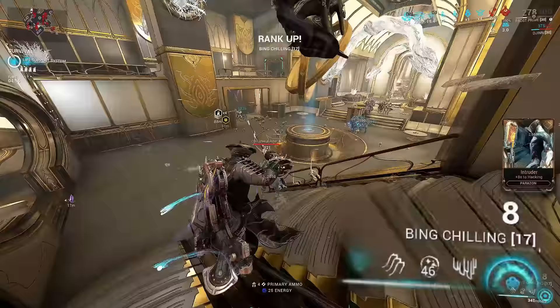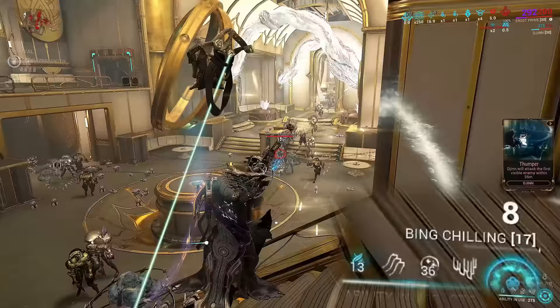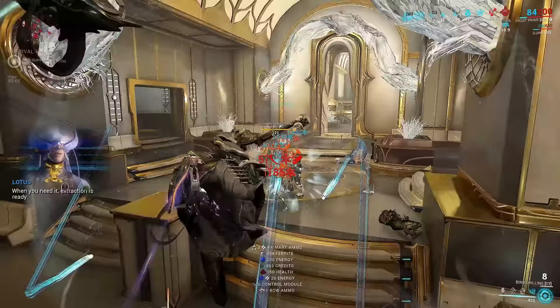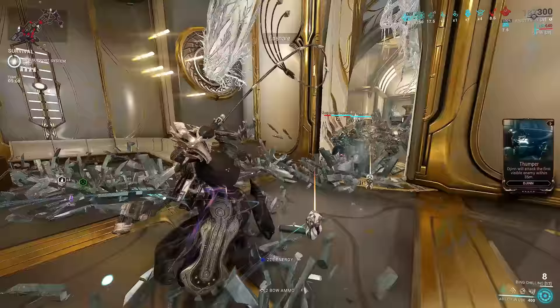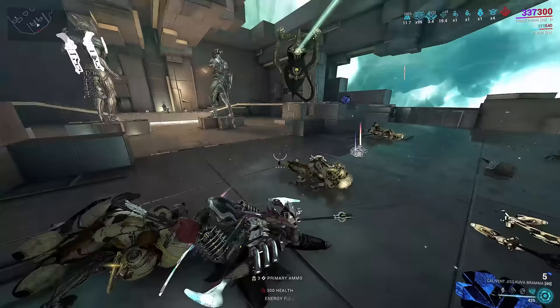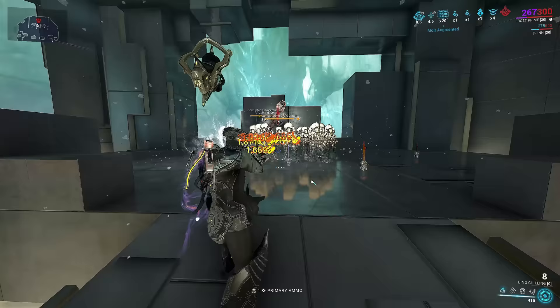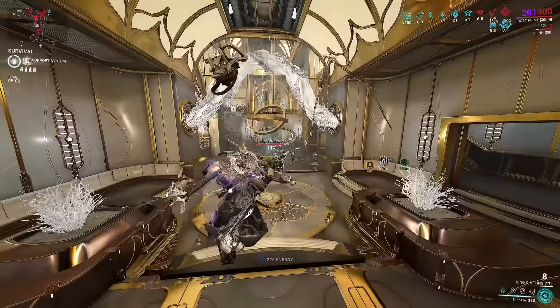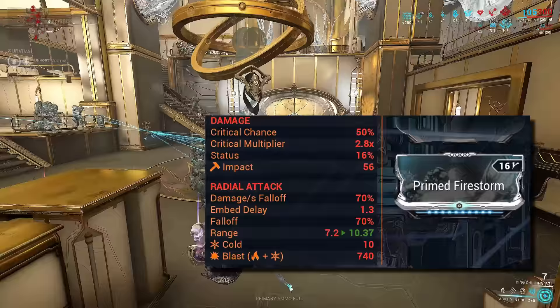Anything not in Steel Path can hinder this weapon quite a bit, so I suggest taking it into a Steel Path mission with high enemy density — because the more you kill, the more ammo you get. The Brahma is more carefree since you don't need to directly hit enemies; just aim at the floor and the blast radius will carry you through. With the Lens, it's better to get one direct hit for the AOE to carry over to the next enemies. This weapon can also benefit from Primed Firestorm, increasing its blast radius to 10 meters.